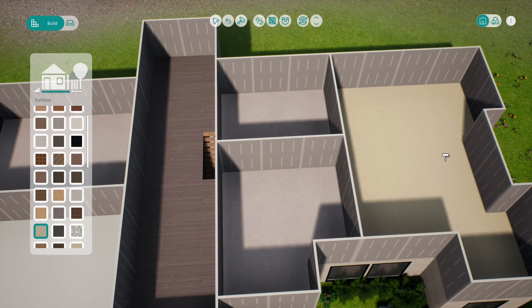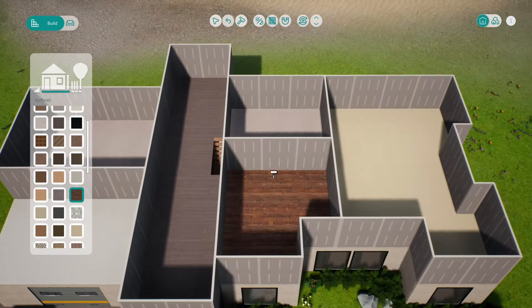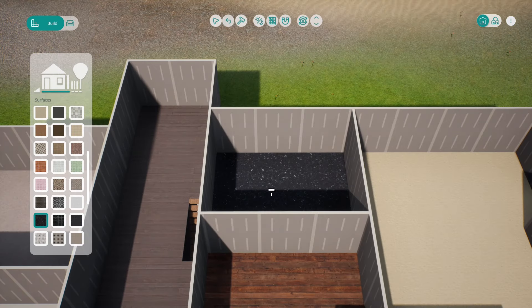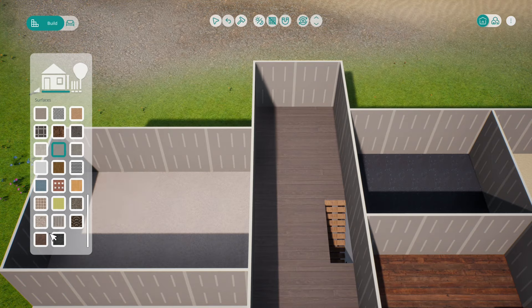We've got our main wood down in the hallway - I believe it's the same wood we used on the lower ground floor. Now we're figuring out what kind of flooring we want in the different rooms, making everything look nice in that modern industrial style but very clean and well done.